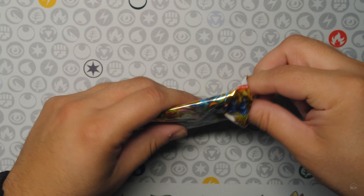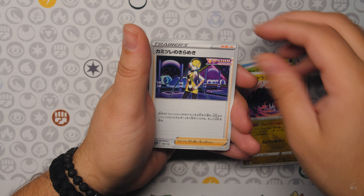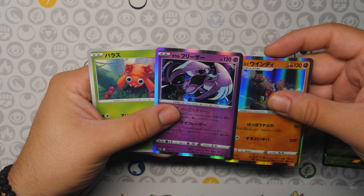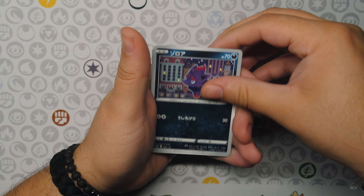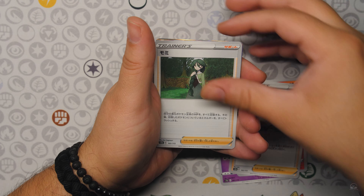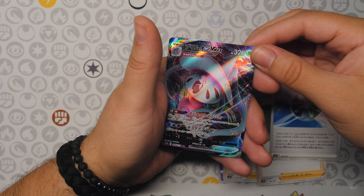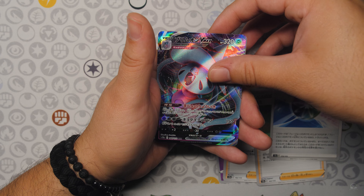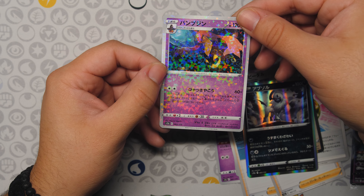Next pack — still no god pack. The Stadium Trainer and an Electrode V. And the Arcanine, Articuno, and the Paris Digital Hollow. Next pack — and we pull a gold or a god pack. God pack we'd know right away, but the gold is going to be back here somewhere. And we have a V-Max — I believe that's a Hatena or the evolution of a Hatena. Into a Bidoof Hollow, Absol Hollow, and your Digital Hollow.